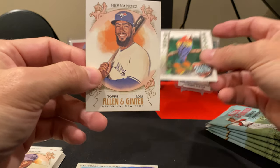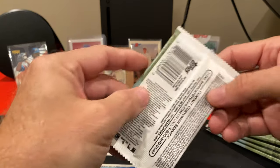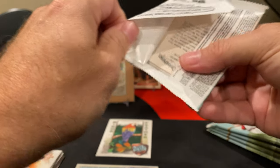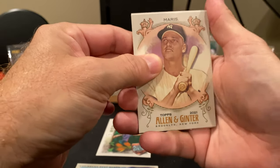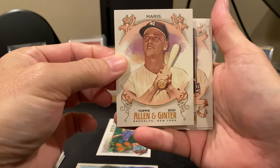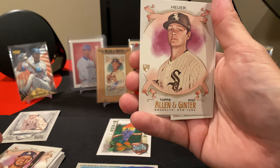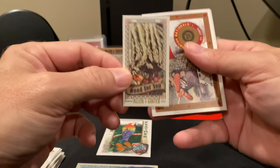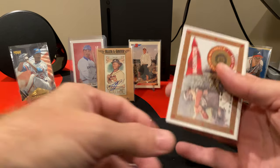There's Scarlett McCall — another Birds of a Feather insert. Teoscar Hernandez, and he's just a base. So we should be getting two T-51 Murads, one more historical hit, an Arboreal Appreciation, and a Rallying Back — that should be all the inserts we get. Every once in a while it does mix up a little bit.